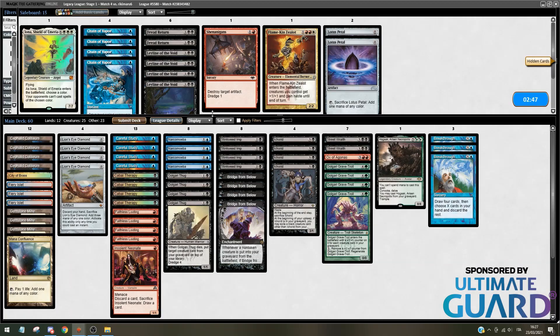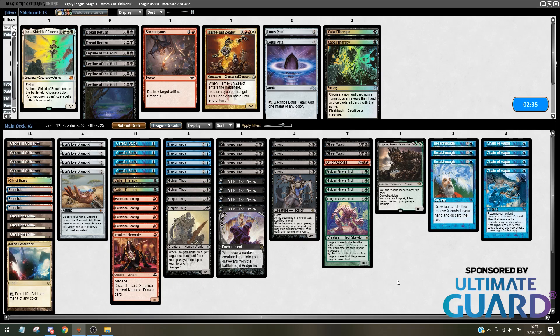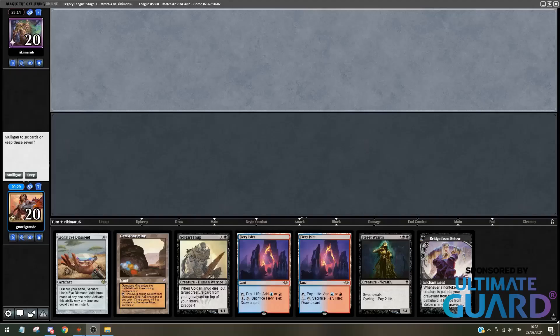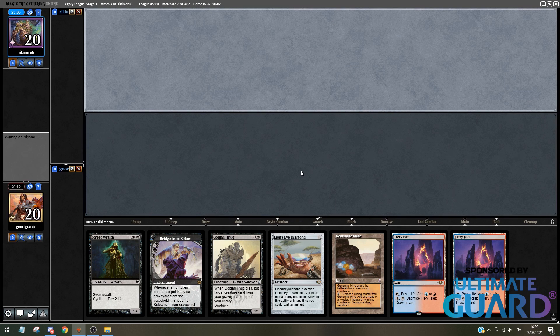Now I'm aware of the testing from the previous matchup, so I'm bringing Chain of Vapor, cutting Cabal Therapy, one Neonate, and one Street Wraith. These are the worst cards. Game two — did my opponent just keep seven? They kept seven, and I also keep seven. And if they have Leyline... that's the life of a Dredge player. You can put Leyline into play, opponent — I'm waiting for you. Even the client says waiting on Rikkimaru to put into play Leyline. What do I do if they do that? I'll just cry probably.